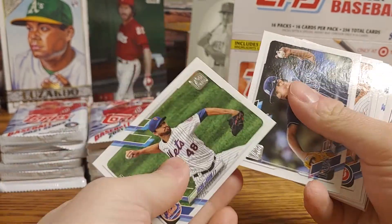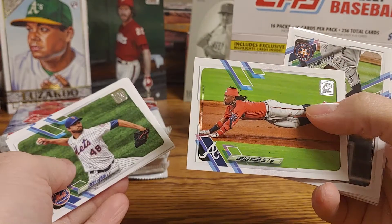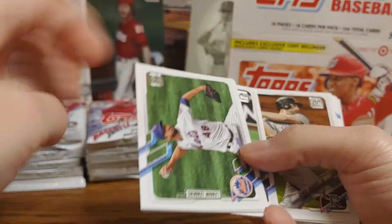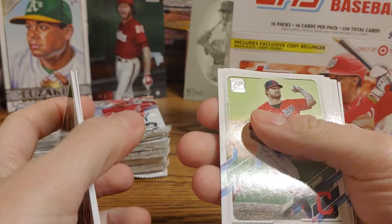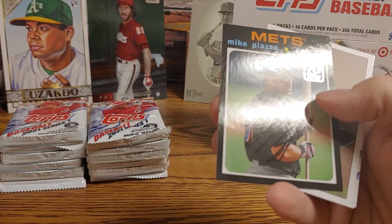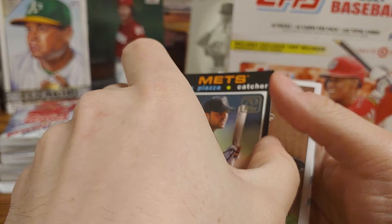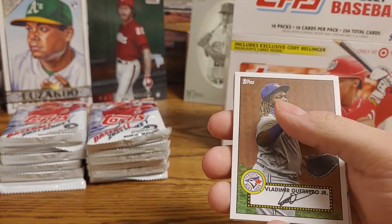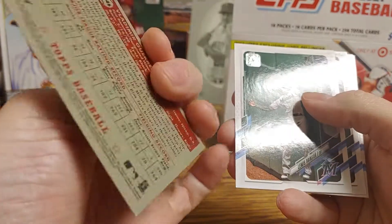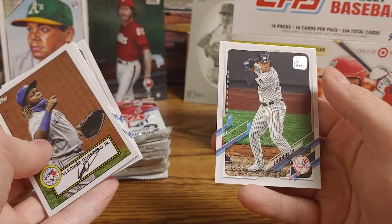Next up, we're starting with Jacob deGrom, then a Brendan McKay Future Stars, a Tyler Chatwood, a Ronald Acuna Jr., Carlos Correa, Daniel Murphy, Brad Hand, Nomar Mazzara, and Austin Hayes. We got a Mike Piazza — I don't know, not a card I'm really aware of, I'll have to look that up because it looks obviously different. We got a Vladimir Guerrero Jr. 52 design, Luis Brinson, Whit Merrifield, Austin Riley, Michael Taylor, and Gio Urshela.